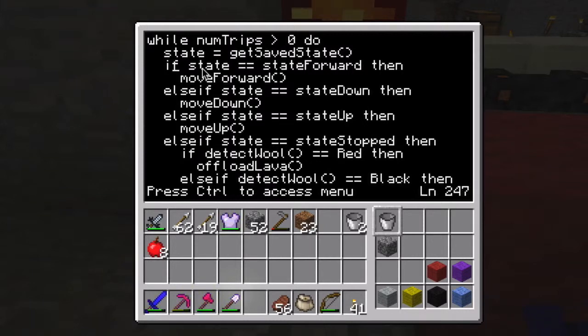If it's in the state forward state, it should move forward - so it goes to the move forward function. If it's in state down, it moves down. If it's in state up, it moves up.